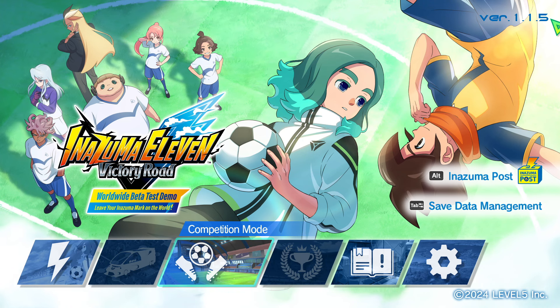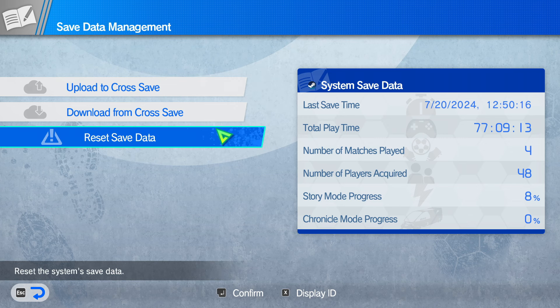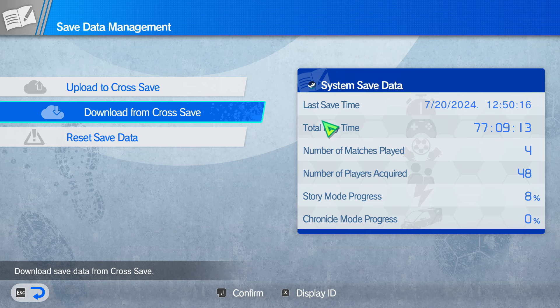You might notice in the corner over here, we got an update today — version 1.1.5. It was 1.1.4 yesterday when I was recording the previous parts. They were very quick to issue an update to fix some problems with the cross-save system. I had no issue downloading my save from the Switch version, but a lot of people have been running into issues with cross-save. Apparently they fixed it — I hope so, though I haven't seen anyone confirm it works.